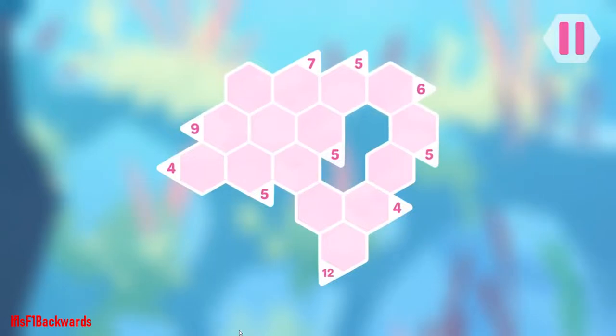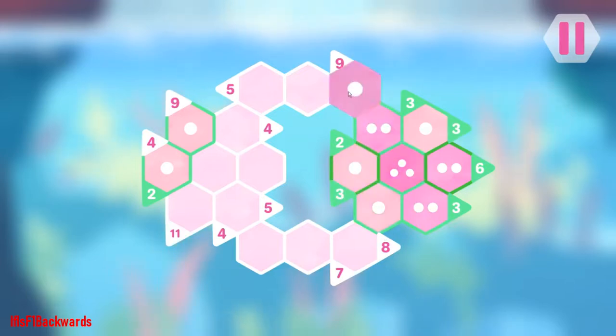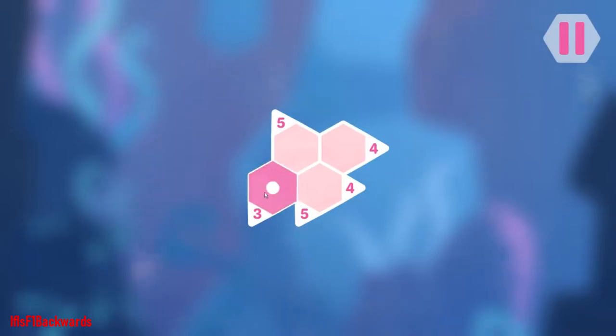For a nice price of just £4.19, the controls are nice and simple and the developers even added shortcut buttons too. For one dot you press X, for two dots you press Y, and three dots press B — but that's up to you. Some find it awkward and stick with just pressing A, but overall that is a nice easy start.